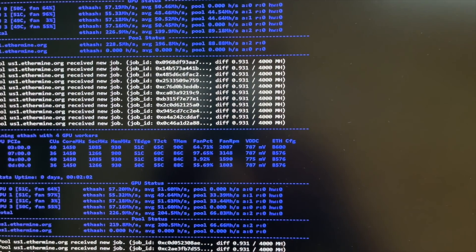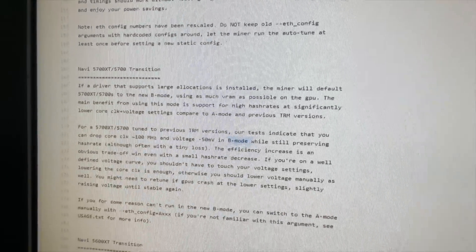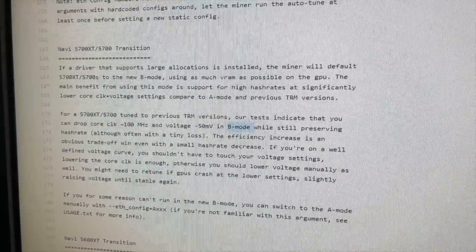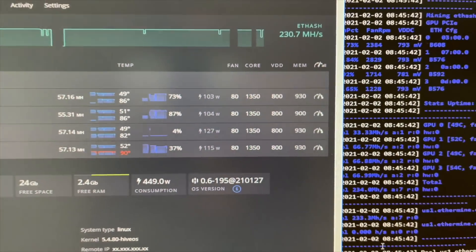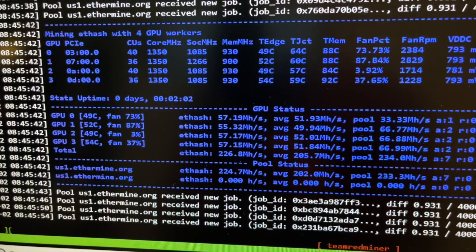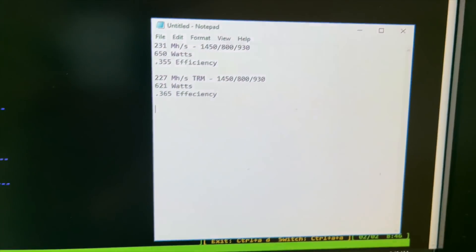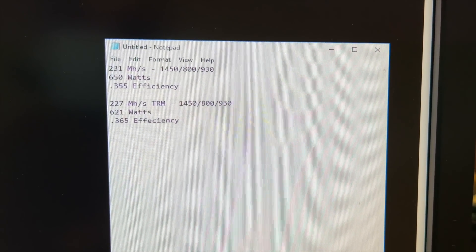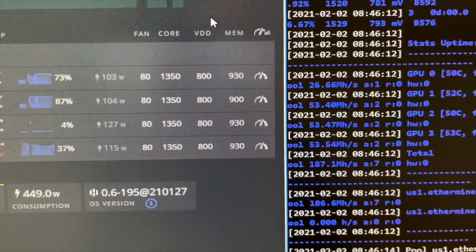Now we're going to mess around with some overclocks and see if we can follow the transition recommendations — drop down our core clock and our voltage. I went ahead and dropped the core clock down from 1450 to 1350. Let's open this up — we're at 226.8, pretty much where we were, and still at 621 watts. So pretty much no change. The real power savings is going to come from adjusting that core voltage. I'm going to see if I can drop that VDD down a little bit at a time and see if that helps save some wattage.